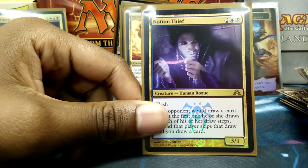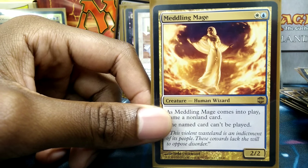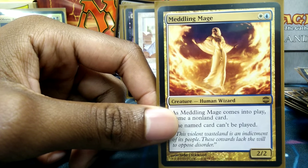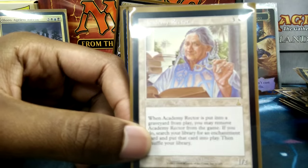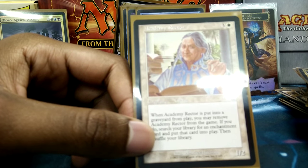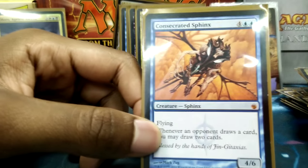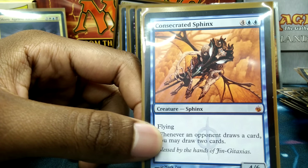Notion Thief — if you're trying to use card advantage against me, I'm going to turn around and use it for myself. Meddling Mage — let's say I'm playing against my friend's Vendilion Clique deck, which is one of my worst matchups because this is a slow deck. Meddling Mage comes out turn two and locks Vendilion Clique into the command zone because I really do not need Clique coming out and embarrassing me. Consecrated Sphinx: whenever you draw, I draw twice — so whenever you try to gain card advantage, I'm already beating you in that aspect. Drogskol Reaver has flying, double strike, and lifelink, and because of the life gain I draw extra cards.